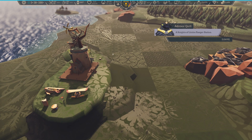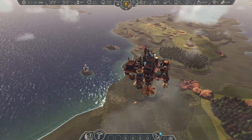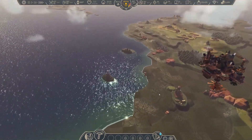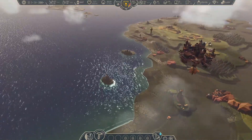Welcome back, everybody. A brand new day. We are currently paused as we came across this wonderful little ranger station — Knights of Lelos Ranger Station — but there's nothing to do there. There's also this unknown thing over here that I'm kind of curious about, just to see where we're at. We've got a settlement over there as well.